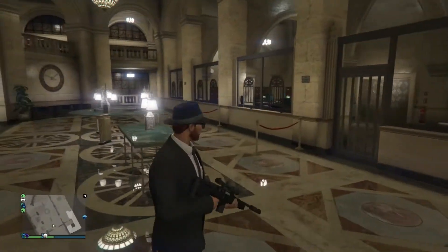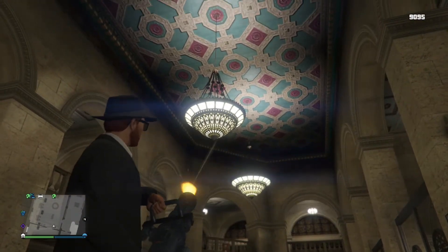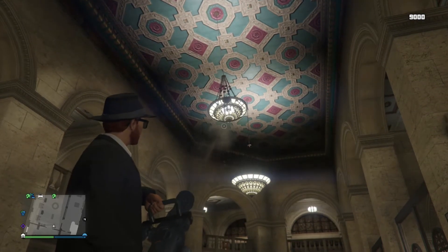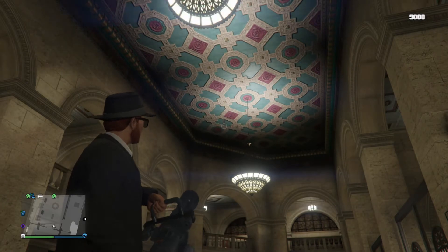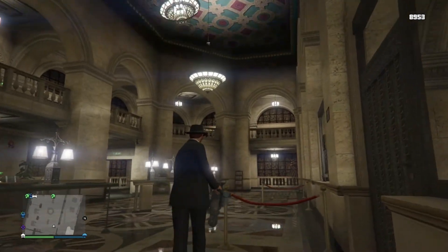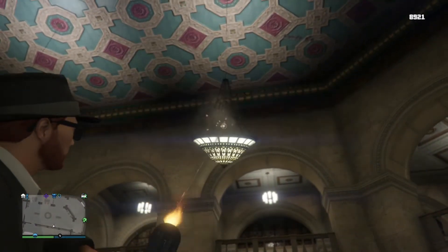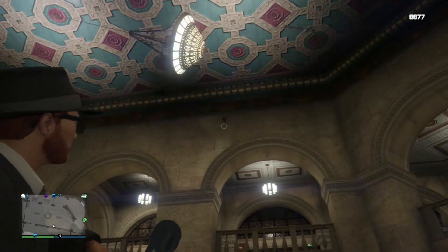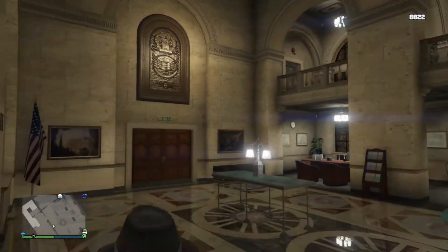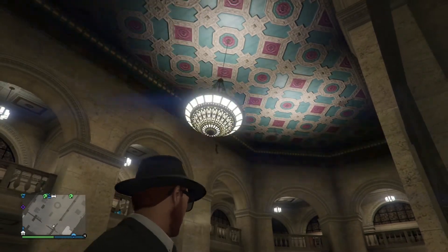So I started looking around — what might be destructible or changeable that I could use in my heist? I thought, what about the chandelier? I couldn't find a way to knock them down, but if you shoot them, they will rock. Shoot them a bit more, they rock a bit more. And if you shoot them enough so they start hitting the ceiling, they become a perpetual motion chandelier. They'll speed up, they'll slow down, but as long as nothing else hits them, they'll go pretty much forever. I had them going for half an hour in the background while I was making this video and they didn't stop. So if you ever wanted to see perpetual motion in Grand Theft Auto, there you go.